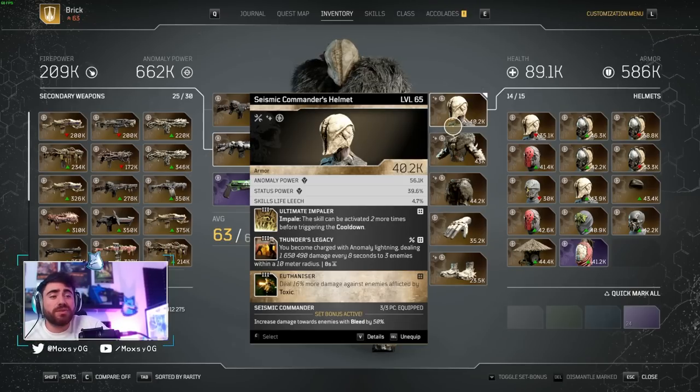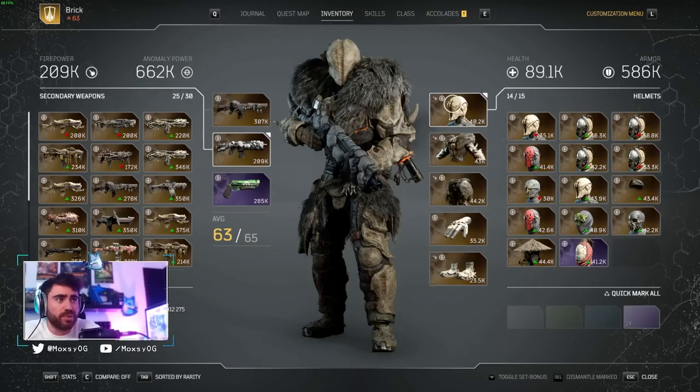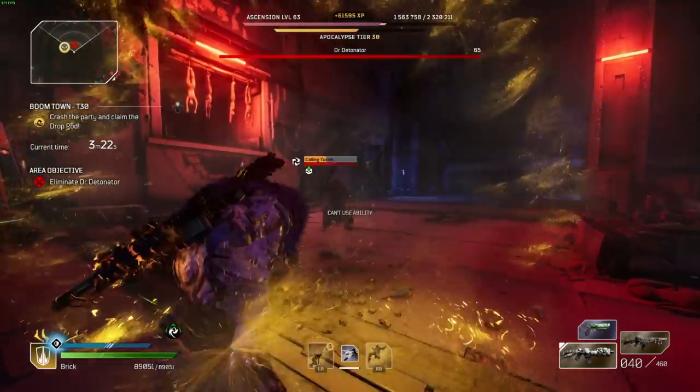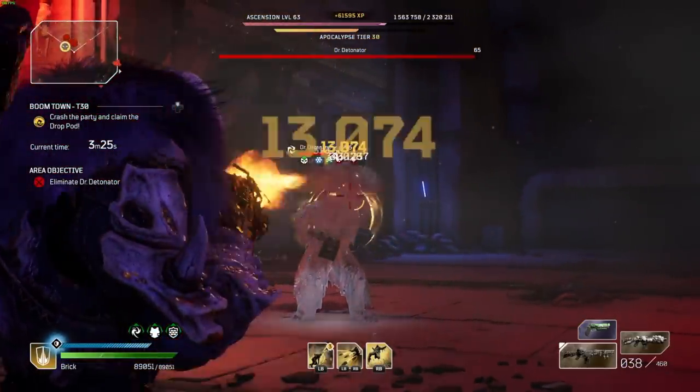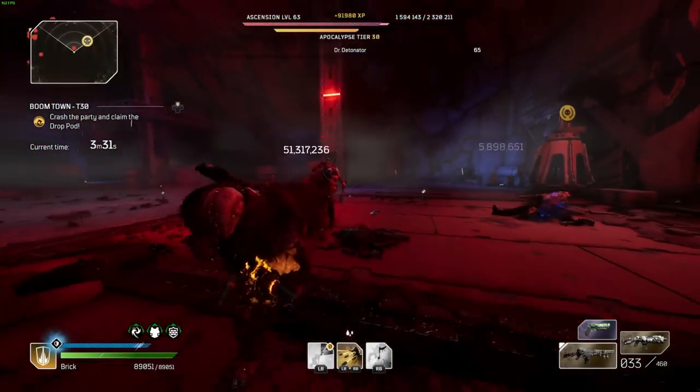I've got Thunder's Legacy, which is a really ridiculous AoE damage that pulses from us and does a ton of Thunder damage. I've got Euthanizer on this as well. I have a few status mods such as Freezing Boost and Euthanizer — these are only for Captains or Bosses — because I've got this Absolute Zero that I pop real quick. I shoot once, I get Ultimate Freezing Bullets, Ultimate Toxic Bullets, and Omen, which gives me a 10% multiplier on enemies plus procs Bleed DoT. So one shot gives me Bleed, Freeze, and Cryo — with multipliers for increased damage against toxic, frozen, and bleeding enemies. That absolutely scales my damage to crazy amounts.